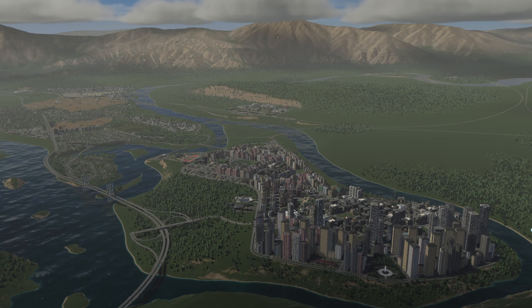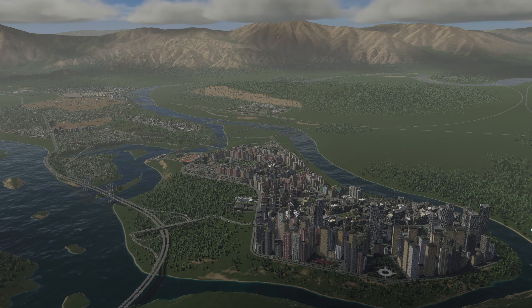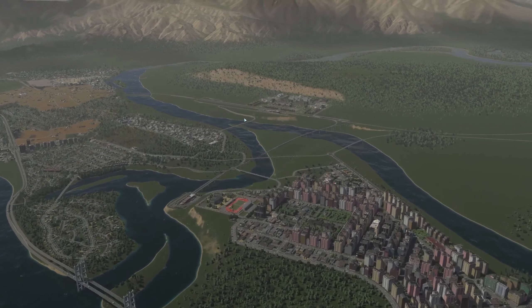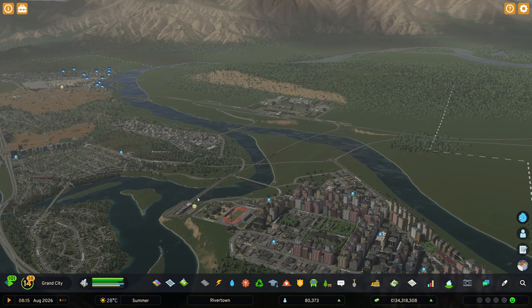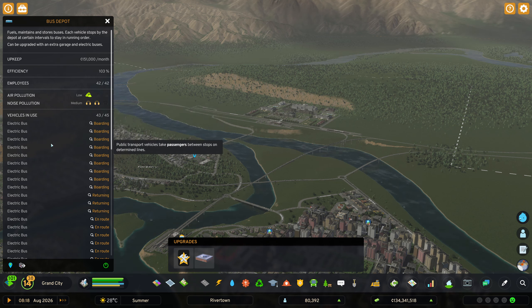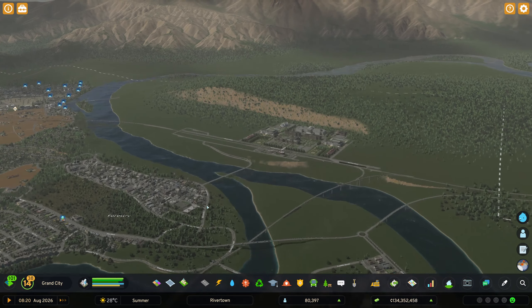Welcome back to Cities Skylines 2 in the city of Riverdale. Today is the day where we start bringing more population into the region and expanding the area we built for the education hub in the last episode. One of the things I want to do is add another bus depot, because this one is completely full and some buses are always going down for maintenance — we need another one to capture all these new lines we've done.